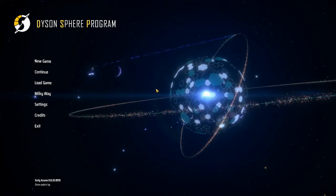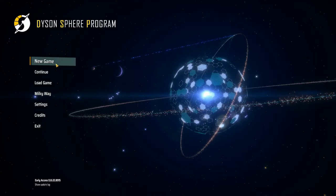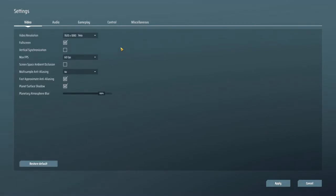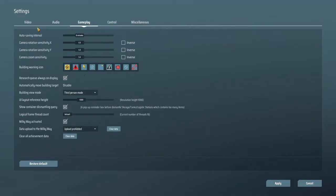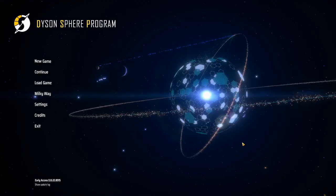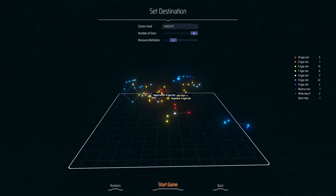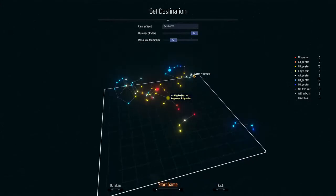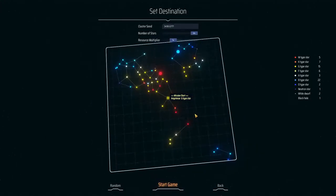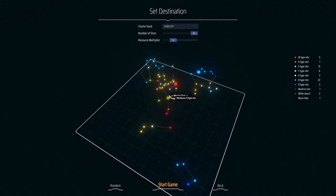When you load up the game for the first time, you'll have these options. I basically keep everything basic — you can adjust settings as you see fit. When you go into a new game, you're presented with this map. You can move it around by pressing your middle mouse button or scroll wheel.